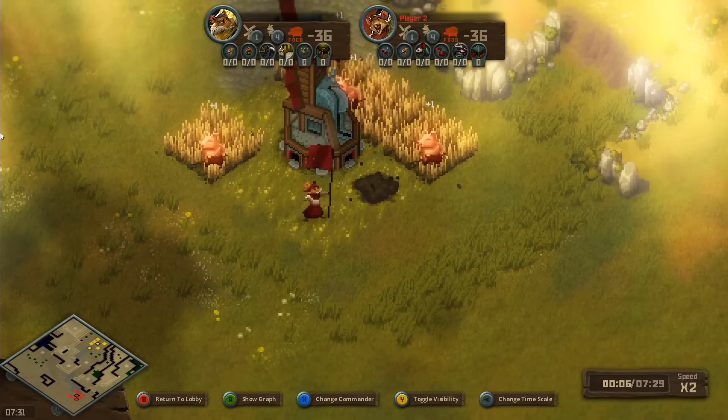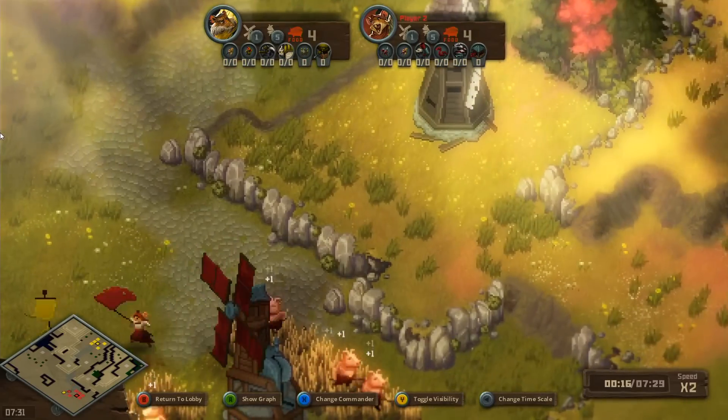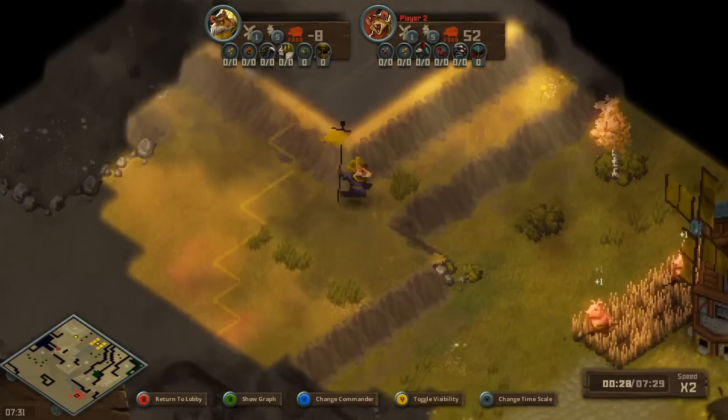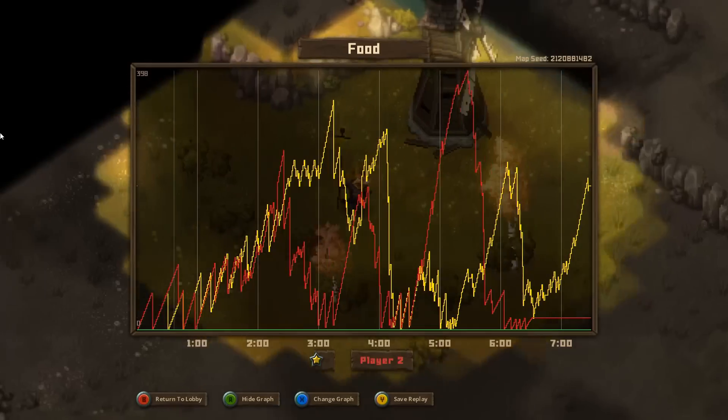This is a replay of the match, by the way. So even with online matches, you can go back and watch what your opponent did. You can turn on visibility, switch to commander, and show the graphs - there's a variety of different graphs here to take a look at.